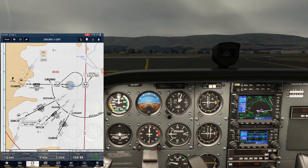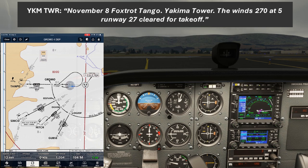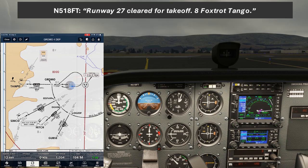We're all set for departure, so we'll call up tower. Yakima Tower, Cessna 518 Foxtrot Tango, short of runway 27, ready for IFR departure. November 8 Foxtrot Tango, Yakima Tower, the wind's 270 at 5, runway 27 cleared for takeoff. Runway 27, cleared for takeoff, 8 Foxtrot Tango.